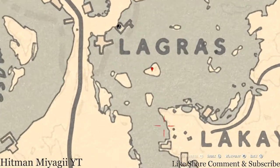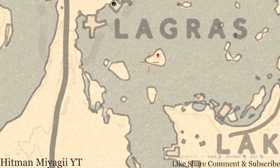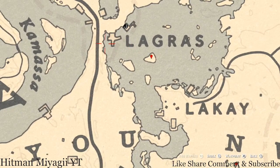Right down here under the word Lagras on this island, you guys will get a random arrowhead. Come over here with your metal detector at the base of the tree — it may be right about here — and that's what you will get: a random arrowhead.